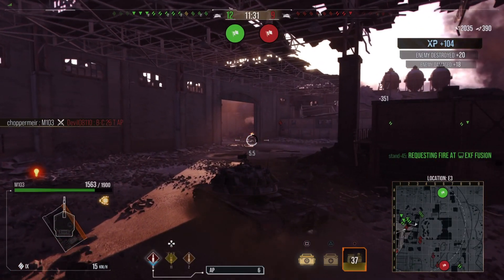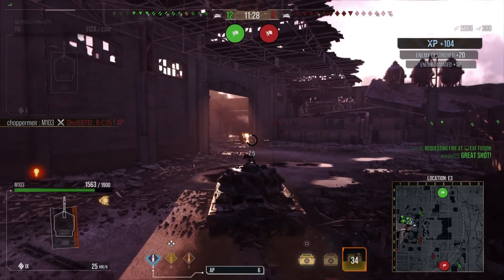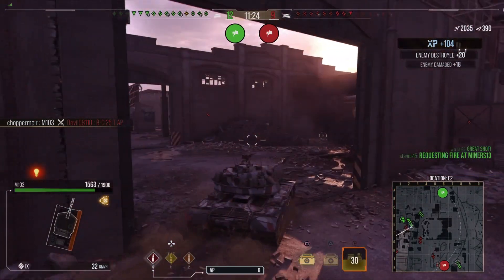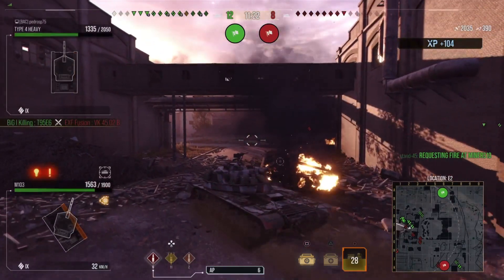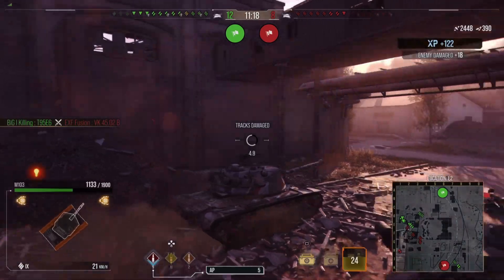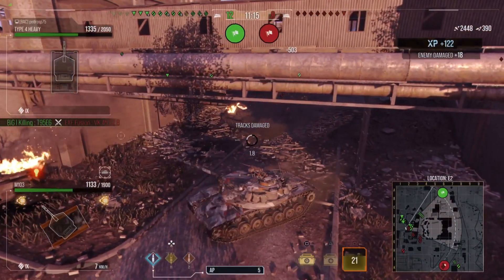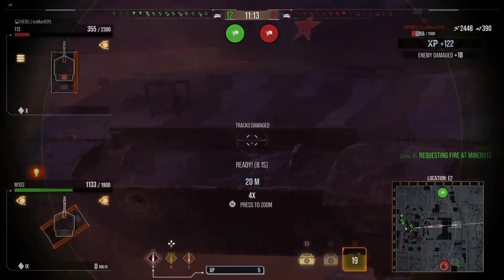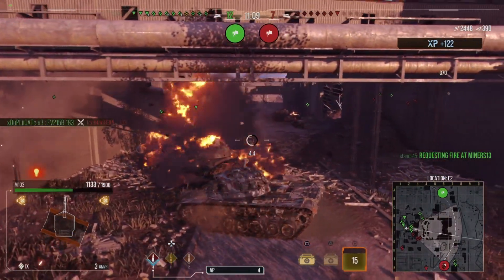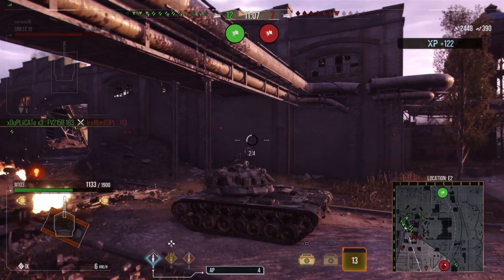We were firing shells into the void — it was definitely time to make a decision and move away. And now it's paid to our advantage as we take the Bat-Chat out, putting us over 2,500 damage. Now we've got the back end of what I believe is a 113. He backs up, extremely confused as to what's going on — I don't think he saw me. Unfortunately I take a terrible shot through his glacis plate and it just ricochets.